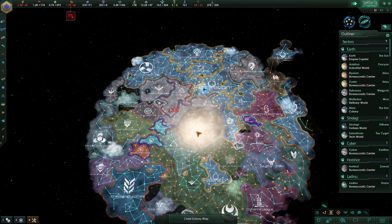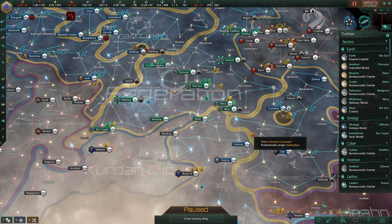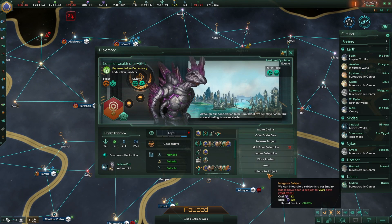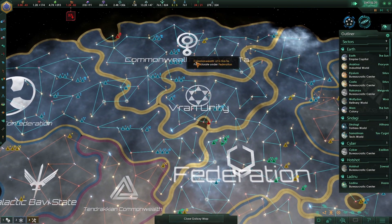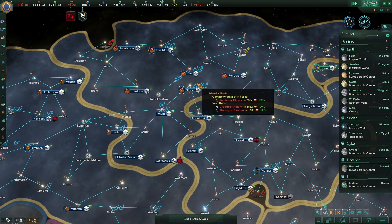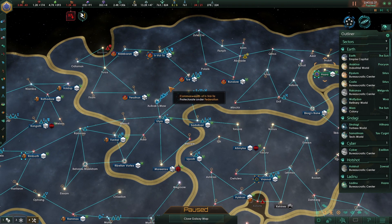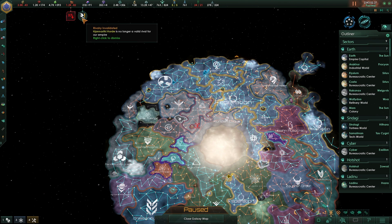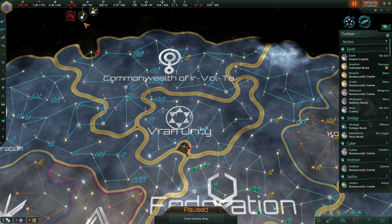We should be able to integrate next year. Let me check: that would be May if we want them. And the Commonwealth? That's February. I think the Commonwealth would be awesome to have in our group — they have a lot of fleets, a lot of systems. They would really improve our situation a lot. They're no longer a rival because we're too large, but they would definitely improve our situation.